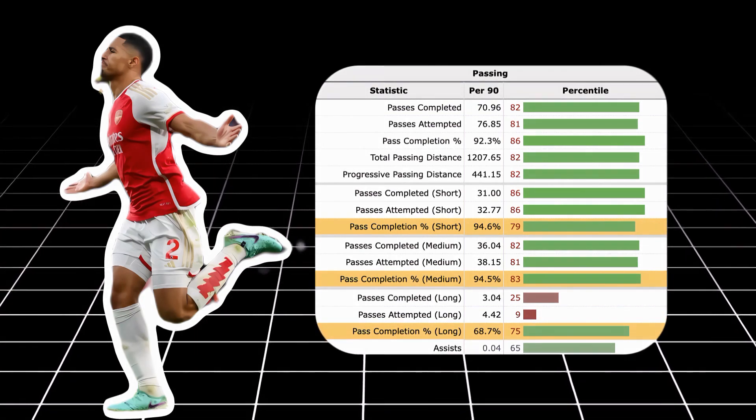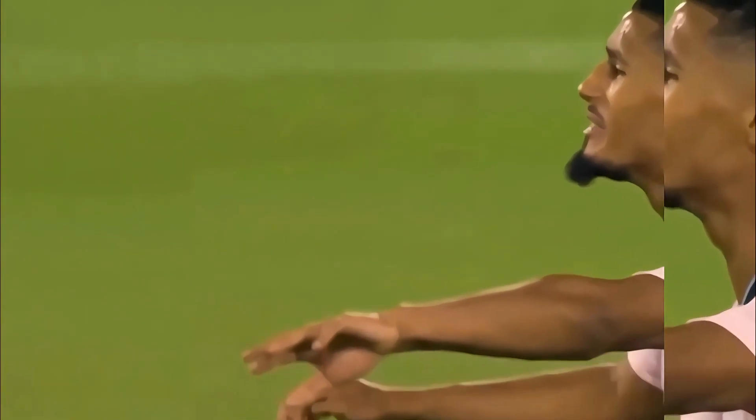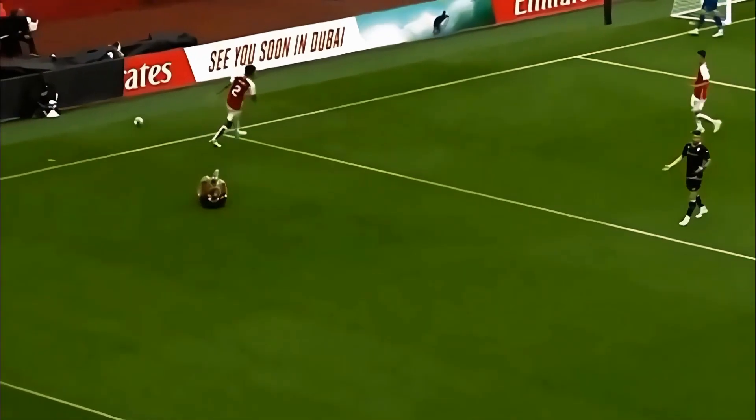Out of possession, his composure is just as good, which combined with his physicality and his reputation now makes him a formidable force against even the best and quickest forwards in the world — with his performances against Kylian Mbappé and Erling Haaland over the last few years being perfect examples of this.